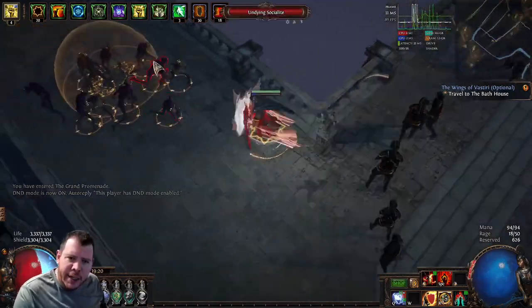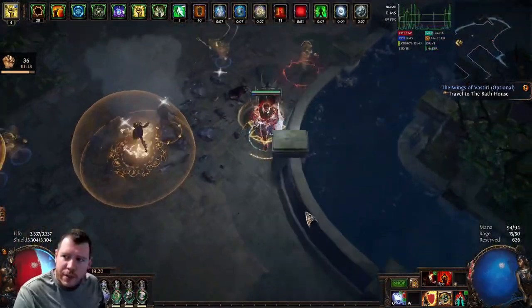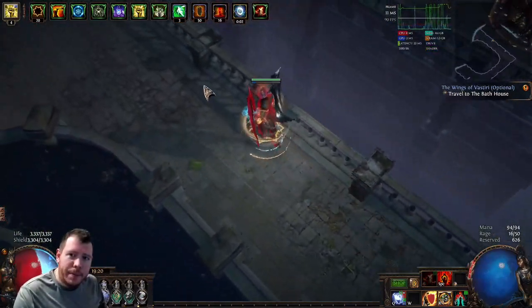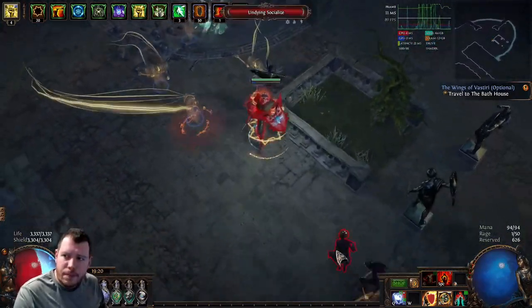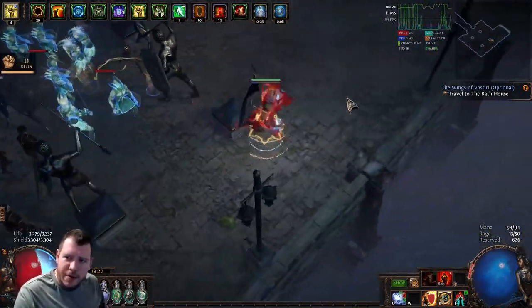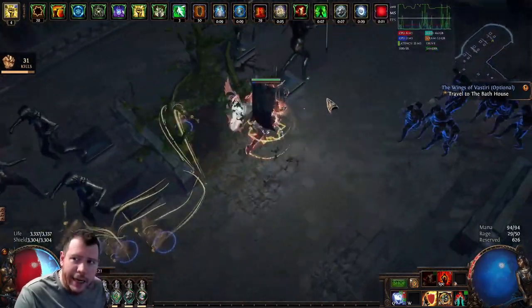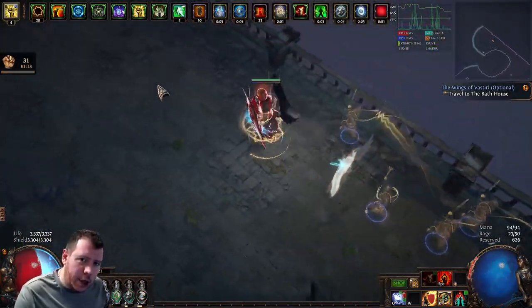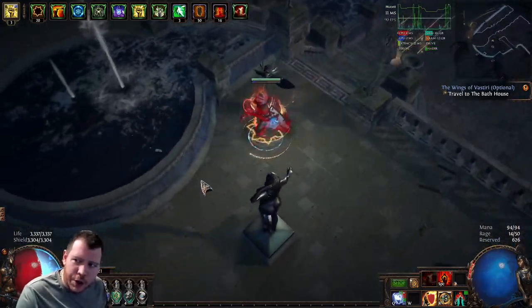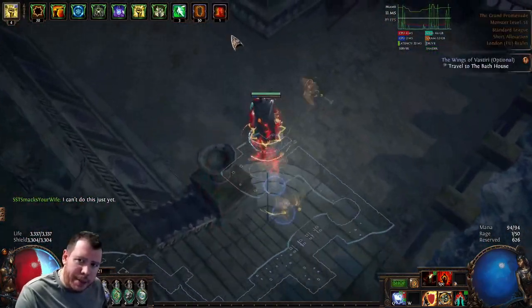For the Grand Promenade I usually just stick to the edge and follow the edging — it will eventually take you to a bridge that crosses over a bunch of water. Once you get to that bit you're about halfway through. There's the bridge over the water. Keep following it; you'll get to a point where your path is blocked by a channel of water — that means you're at the end of the zone. You can Flame Dash across or run around — the Bath House door is right here.